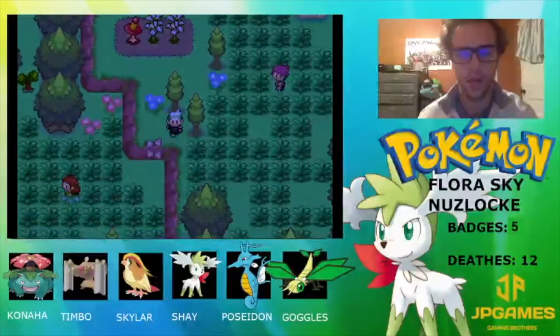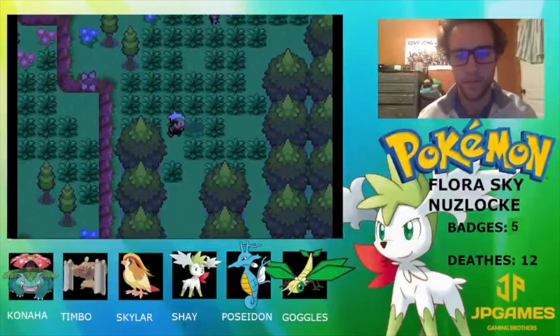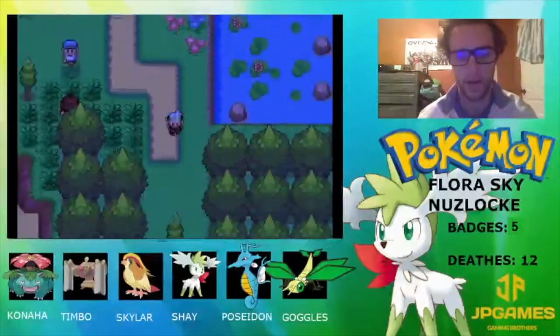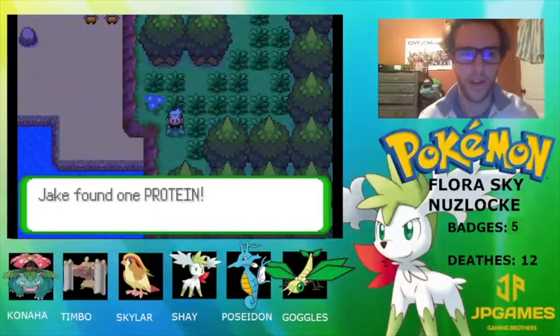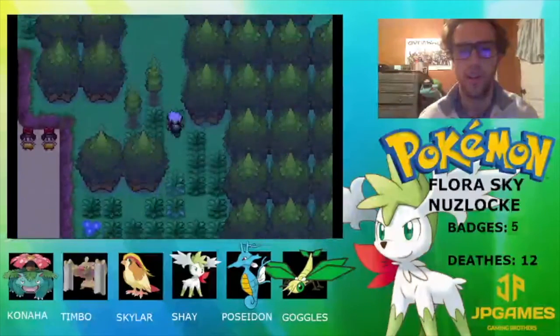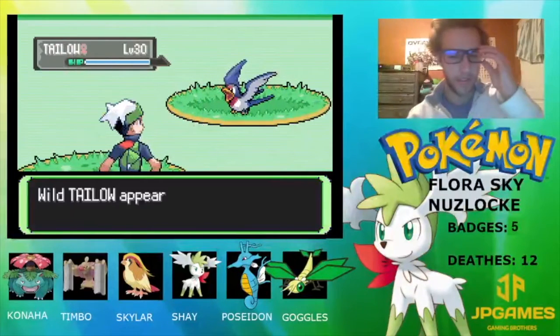Let's name him... I don't know... Evil E could be joining the squad here boys! E could join the squad. Okay so we can't go down there, only way is down this way. There's a Pokeball — a Protein! Gains! And there's a ton of trainers up here in this area — would be great for grinding.